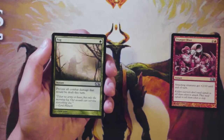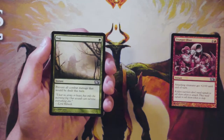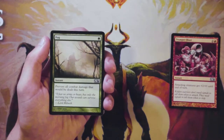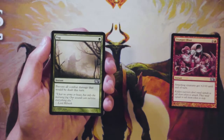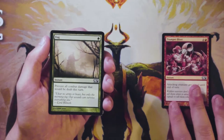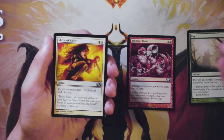Fog is an instant for one green: prevent all combat damage that would be dealt this turn. This card is generally bad in draft — there's really no way around it. Fog effects are not amazing in draft solely because they don't actually do anything. They stall a turn and that's it. Generally in draft you want to be applying pressure, dealing damage, putting stuff on board. Fog does not help you do any of that — it just kind of wastes a turn. So it's not a very good card, and Trumpet Blast definitely beats it out without a doubt.